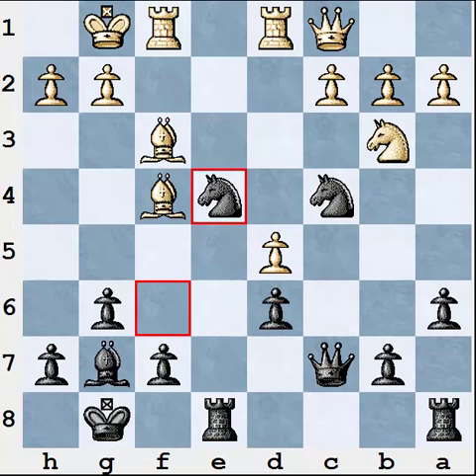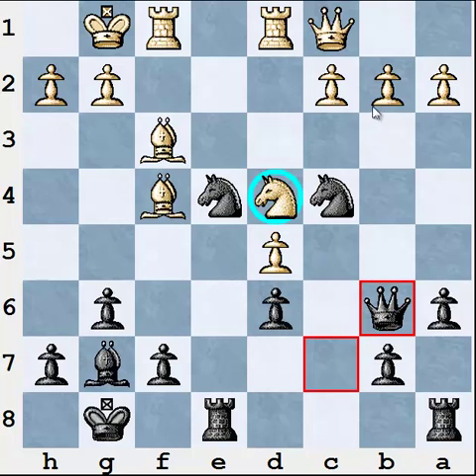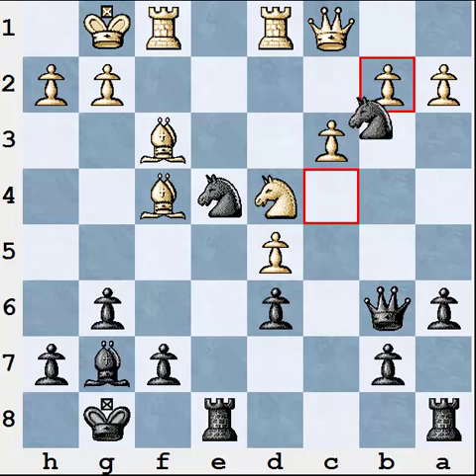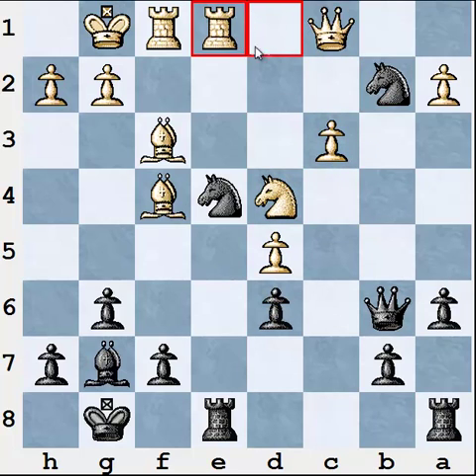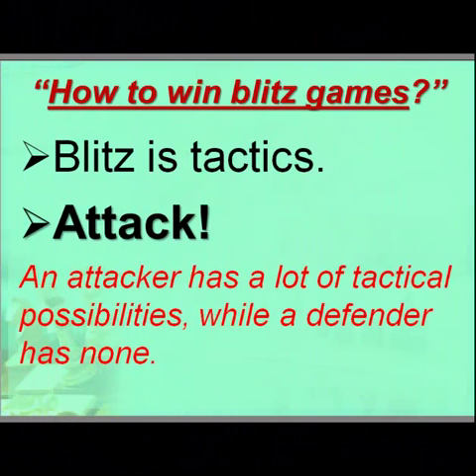After Qc1, Ne4 — the only thing an attacker needs to do is move his pieces forward. Ne4, Nc4. That's how an attacker can play quickly and effectively. A defender's task is much more difficult. Black has a lot of threats and White needs to think about all of them and spend time. White played Nd4, which is a blunder allowing Black to win after Qb6, attacking the knight and the b2 pawn. After c3, Nxb2, White can't play Re1 because of Nd3 and Black is winning.